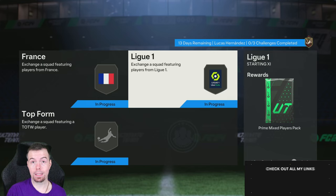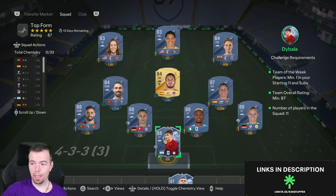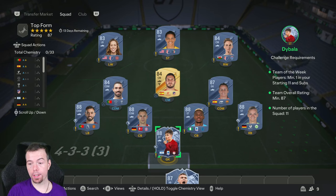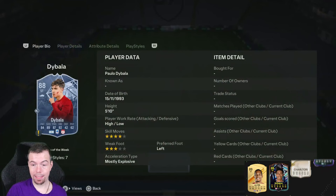Prime mix players pack for reward — a 20k pack — nothing fancy about that one. Top Form SBC requires a team of the week with an 87-rated team. Best options: you can either go Dibala or Trippier. Dibala is the only cheap 88-rated card. Trippier is the cheapest 87-rated team of the week card if you can't get hold of Dibala cheaply. The best way to go is five 88s, one 87, three 84s, and two 83s.